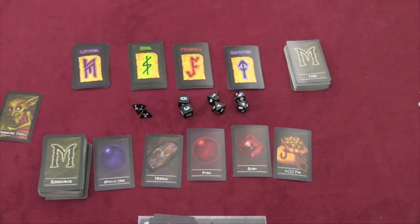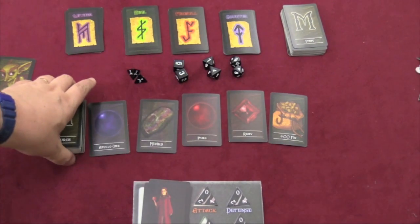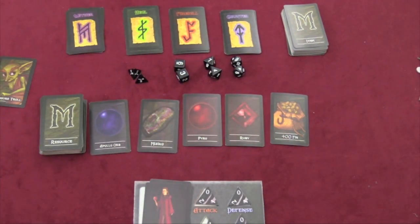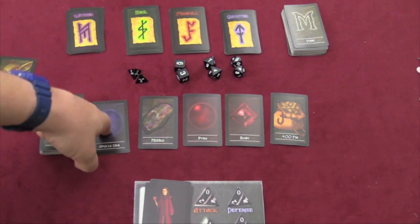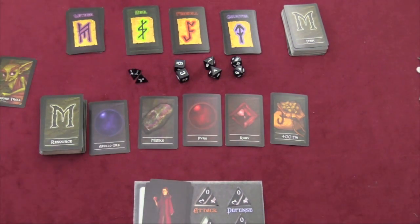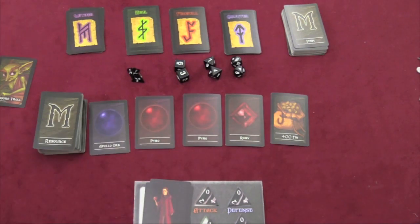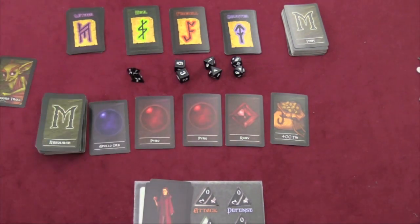On your turn, you have 3 actions that you can take, and it's up to you what you want to do. Many of your actions are going to be taking a card from the center row or from the top of the deck. There are orbs, there are jewels, and there's money — Finn — that comes in 200 or 400 Finn cards. And there's this Mazzico card, which is basically either a wild orb or a wild gem, your choice. When you take one of these cards, you just take it and replace it. The only restriction is you may only take one Mazzico card per turn.